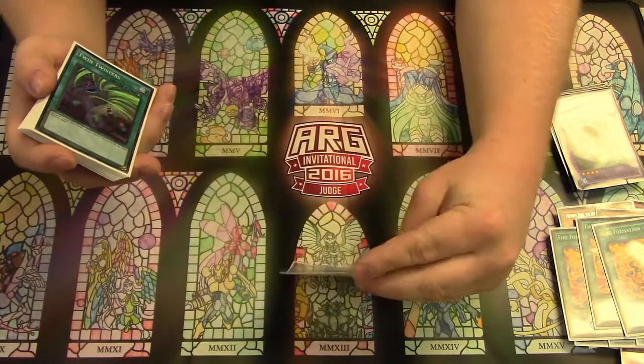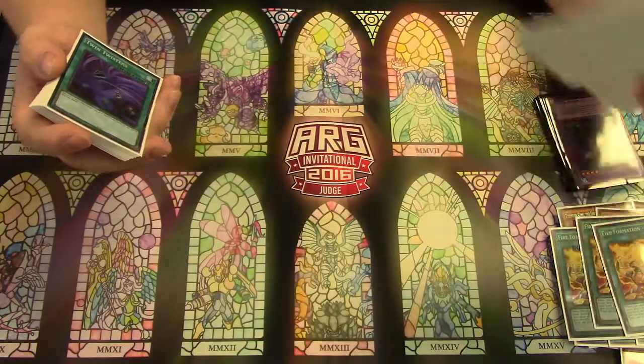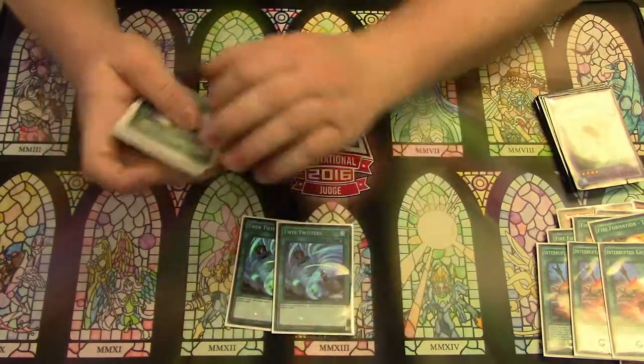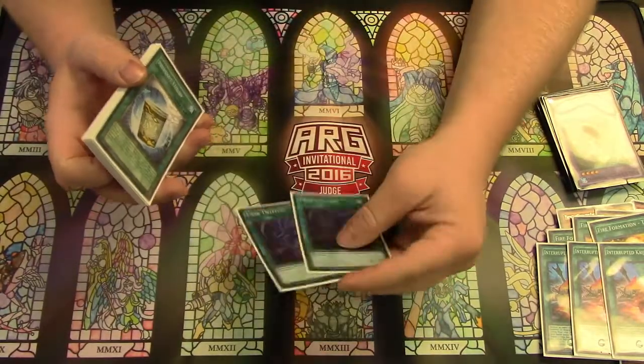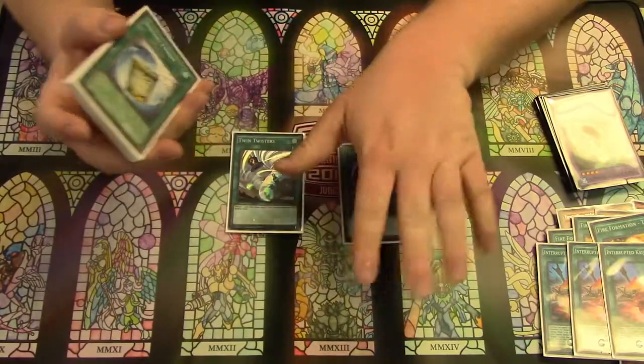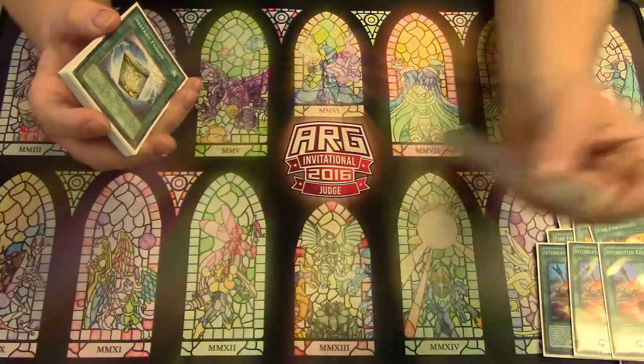I can't tell you how many times I had a game-winning field and someone just played that card and I just lost everything. Two Twin Twisters because the deck hates back row. Also, if you set this and your opponent sets like two, and you use it and it's a D-Barrier, you just kinda win because it can't D-Barrier you now.